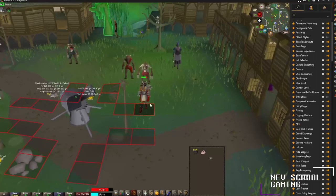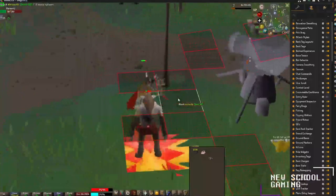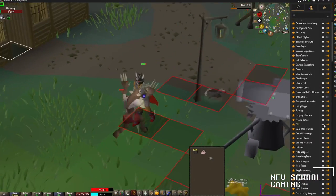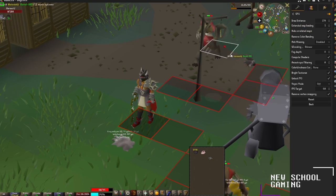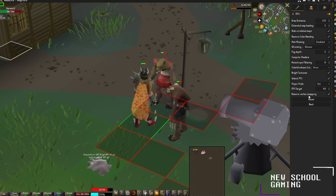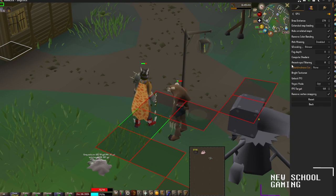For my next plugin — for anyone not wanting to use the HD 117 plugin and preferring the old school look, I personally like to play in the old school look and use the GPU plugin. The GPU plugin still allows you to increase your draw distance and extended map loading. You can change the fog depth, compute shaders, and a couple of other things, turn off V-Sync, unlock your FPS, and increase your target FPS.